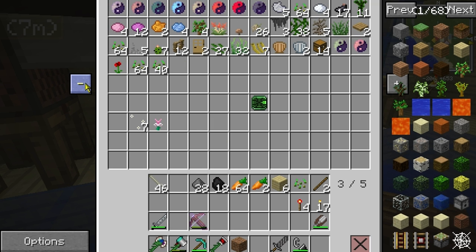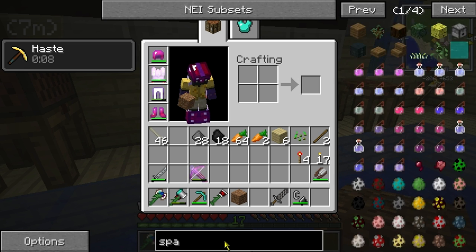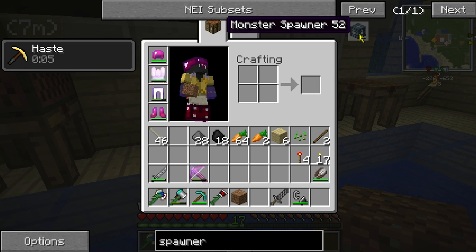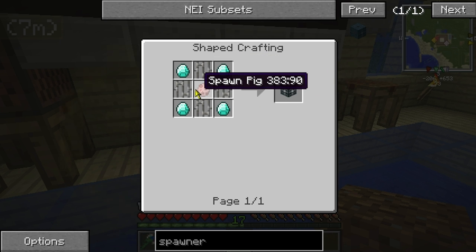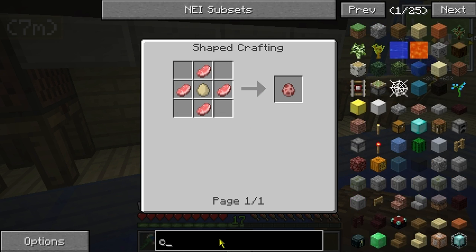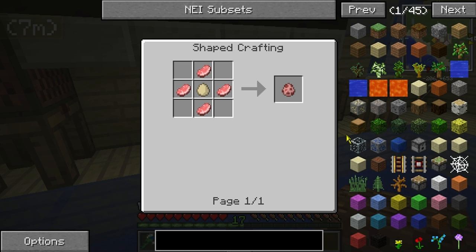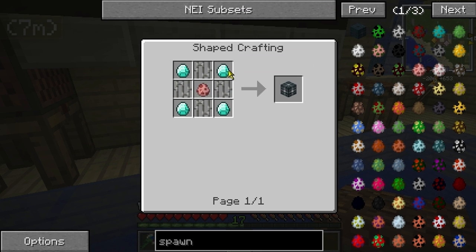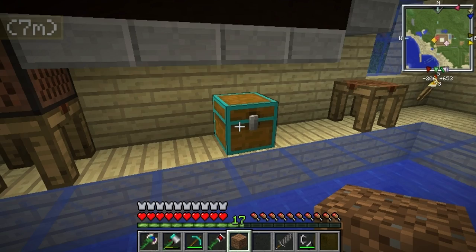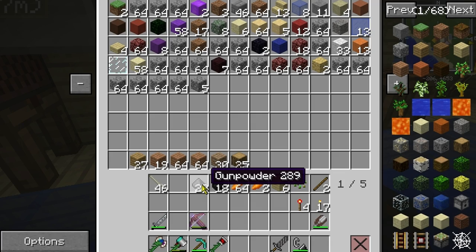What we can do is just find creepers at night. Actually, can we make a creeper spawner? You can make a monster spawner — it takes diamonds, and if we put a creeper spawn egg in the middle we could get a creeper out of that. But we don't have four diamonds, so that plan's out too.